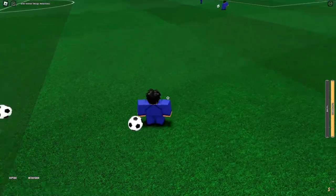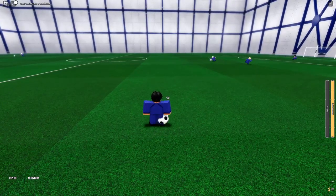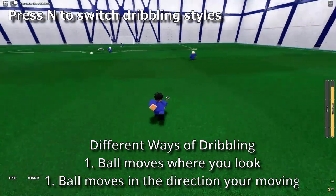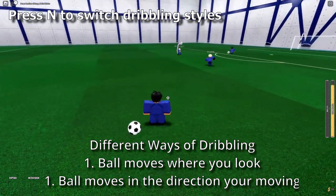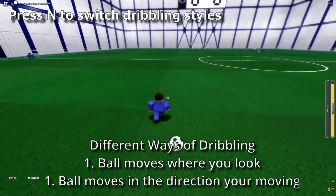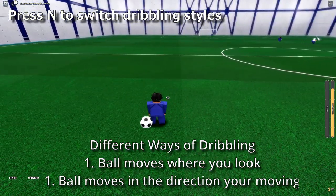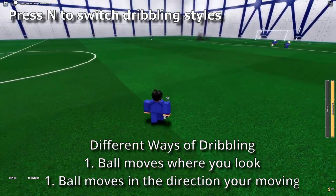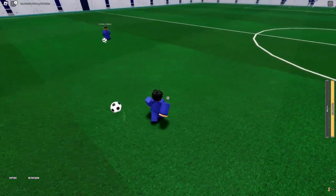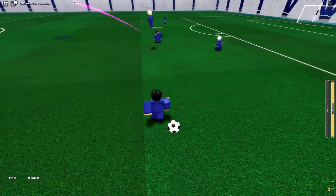Without further ado, let's get started. So the basic dribbling — there's actually two ways. The first one is without advanced dribbling, which is just pressing M1 and you kind of just dribble. The second way is advanced dribbling, where you press N and you can dribble wherever you move — move right, ball moves with you, move left, ball moves with you. If you press N again it goes back to normal dribbling where you dribble where you look.